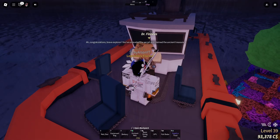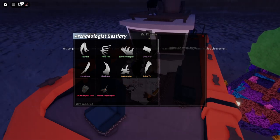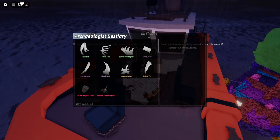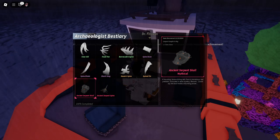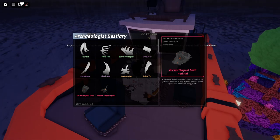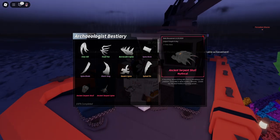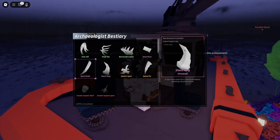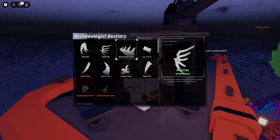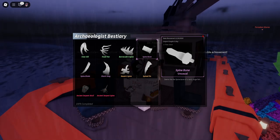Here's the bestiary — as you can see I've completed it. Let me tell you what was the easiest to catch: these two mythicals. How is that the easiest? It literally was — I caught both in under 30 minutes at Forsaken. Shark Fang and Spine Blade were the second easiest. Then Claw Gill, Fossil Fan, and Barracuda Spine were also easy. Spine Bone took a little time but I got it.